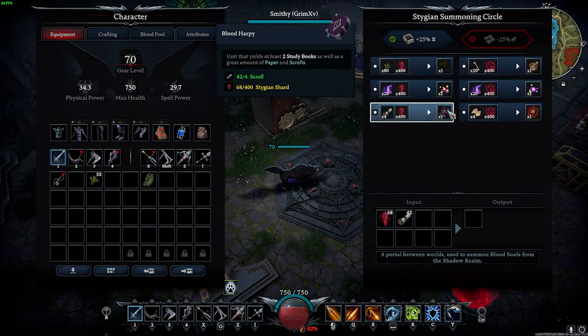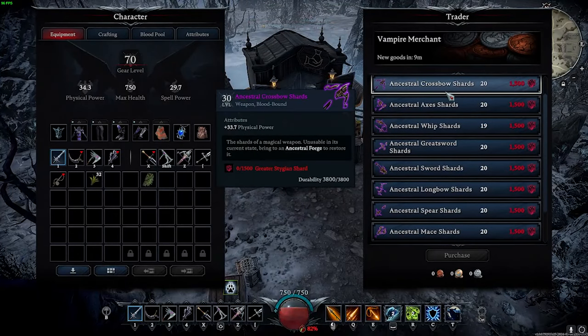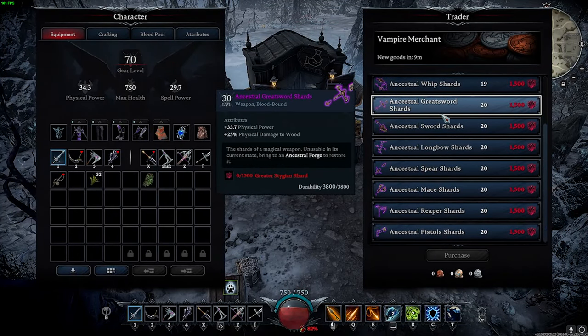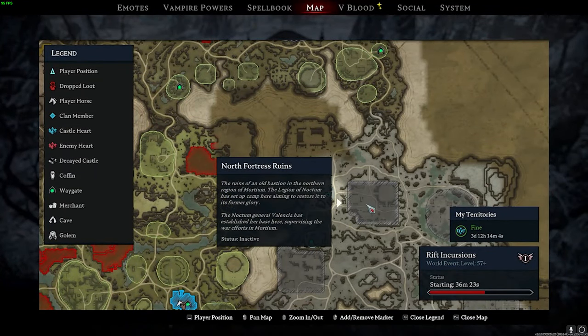The greater stygian shards can be used for the summon circle as well, but they're also used to create tier 4 spell jewels and roll for purple weapons. What's more is that when you do roll for the purple weapons you actually have a chance at getting one of the new unique weapons in the game like this one.